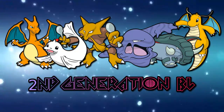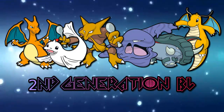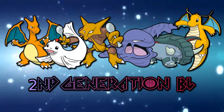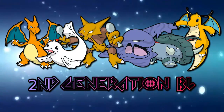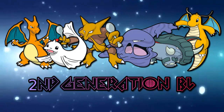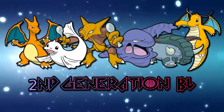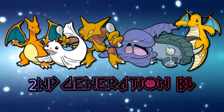My Charizard is just the normal Smogon set. My Dewgong is the Perish Pool set. Alakazam is the standard set, Muk is standard, Donphan is the standard set I think, and my Dragonite is the only special set I have. I really wanted to use E-Speed because I haven't seen anybody using an E-Speed Dragonite, so I asked Federico, an experienced second gen player, to make me a set and he made a monstrous set. Dragonite is going to be my savior.